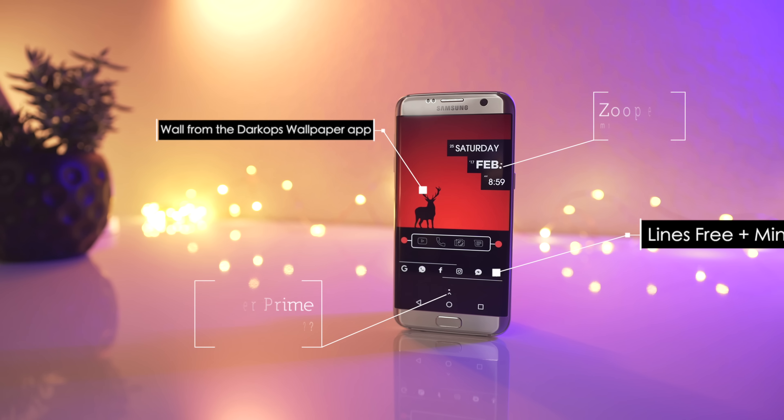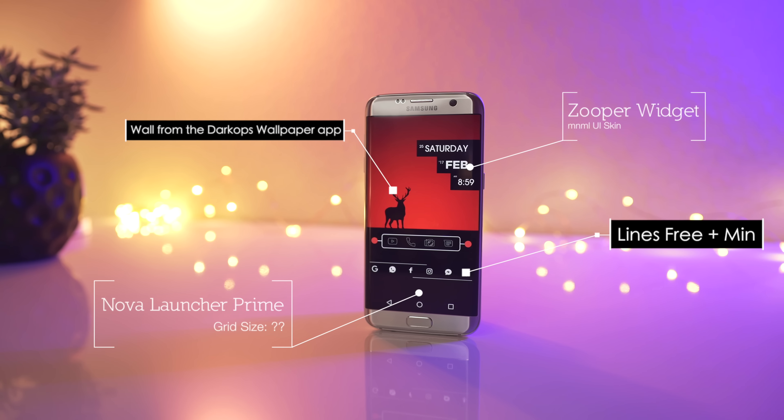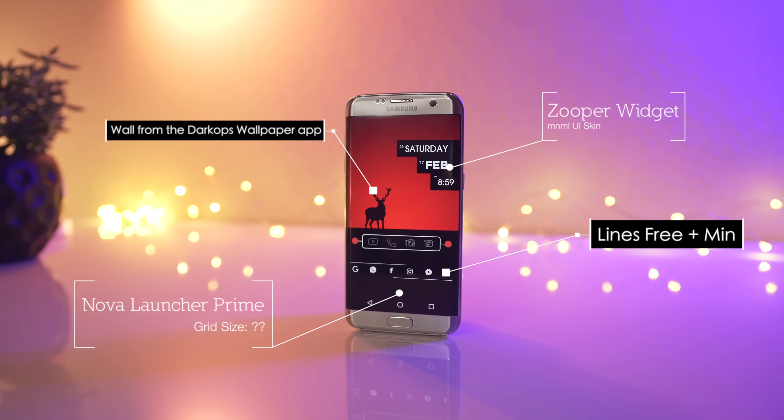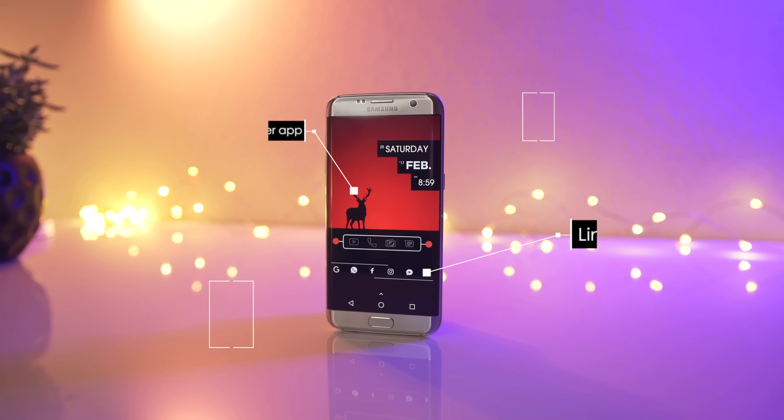Alright, let's go ahead and get into this week's setups. Our first setup comes to us from Manas. We are looking at Nova Launcher Prime. We have two different icon packs: the Lions Free and the Min Icon Pack. For the widgets, we're looking at the time and search bar from the minimal UI skin for Zuber Widget, and they've been tweaked a little bit. The wallpaper is from the Dark Ops application.